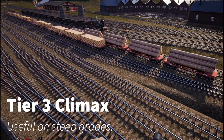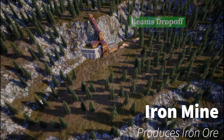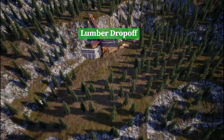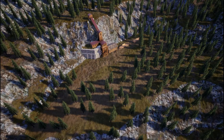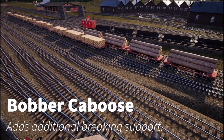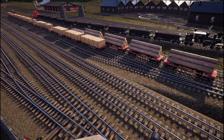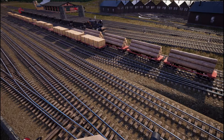You'll also want to save up for an engine like a Climax that can handle steep grades, because the iron mine is probably one of the most difficult destinations in the game — lots of steep grades, tight corners, and you're going to need all the support you can get. By the time you have a decent engine and a nice set of hopper cars, you're probably also going to want to pick up a caboose to help hold the brakes on the way downhill.